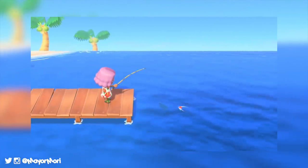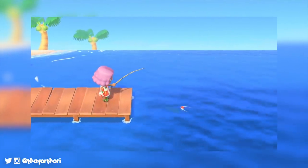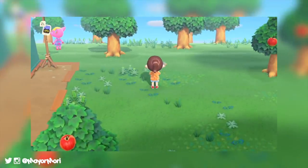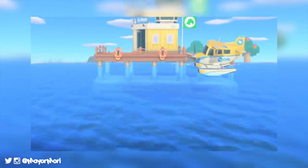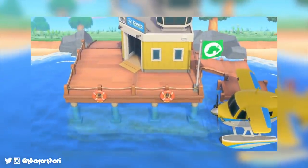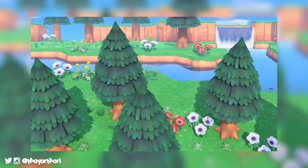But the question is, will Kapp'n appear here later on in the game? Unfortunately there has been no confirmation of Kapp'n returning to New Horizons, but we already know this is a separate dock from the one seen at the Dodo Airlines airport, so it won't be used for seaplanes or arriving to the New Horizons island.